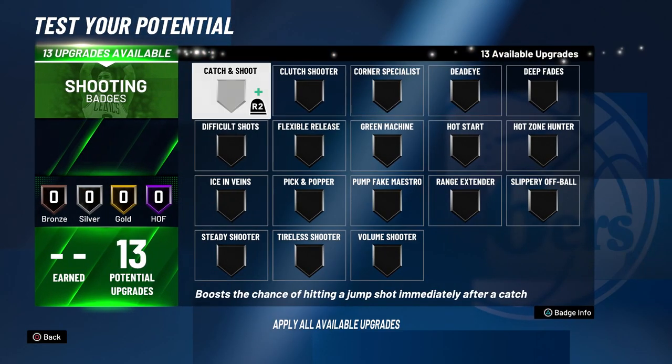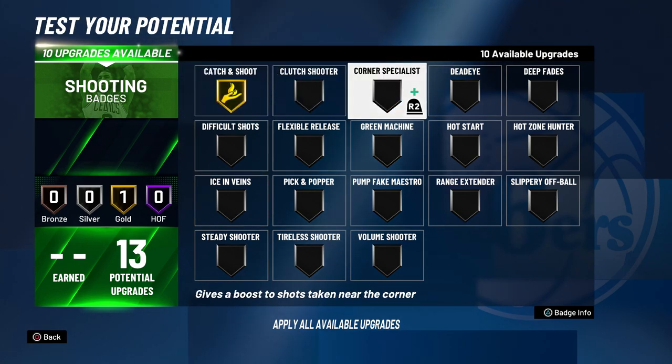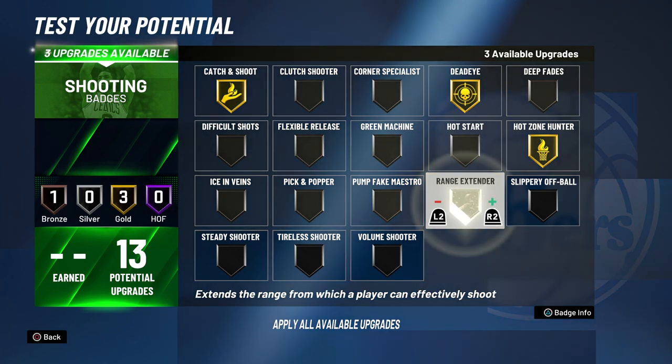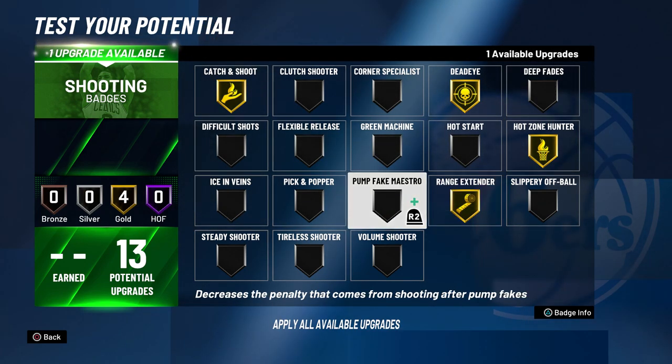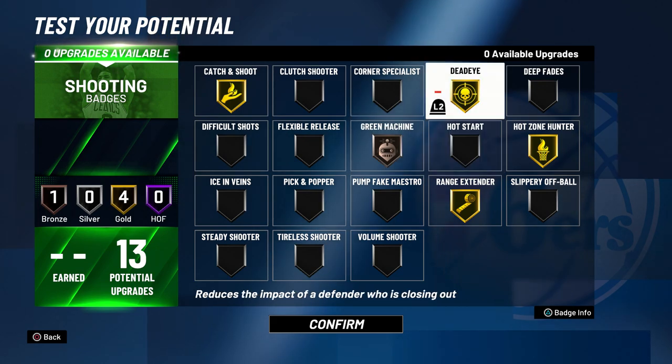For the shooting badges, it might sound bad because you only have 13, but your three-pointer will be good. You'll definitely be able to shoot if you choose catch and shoot, dead eye, hot zone hunter, range extender, and green machine as your bronze badge. You could also lower dead eye to bronze and put green machine to gold — that might actually be better.